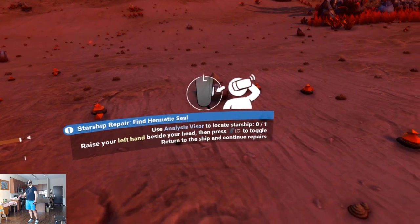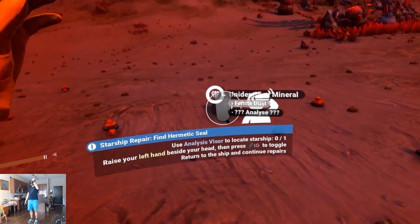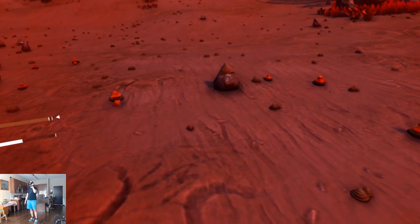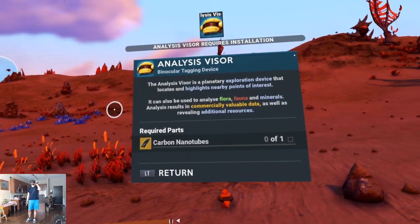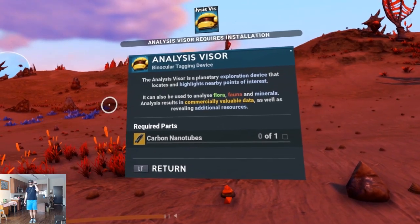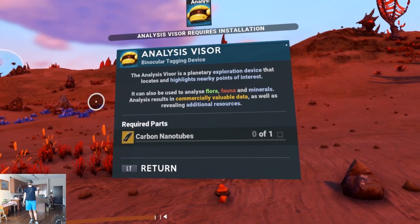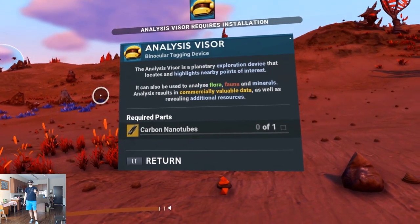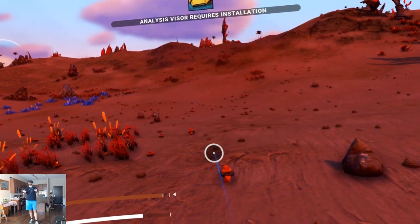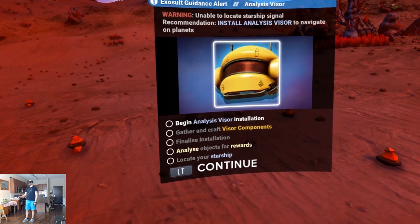Use analysis visor to locate starship — raise your left hand behind your head, press grip to toggle. Return to the ship and continue repairs. It's beside my head, not over my shoulder. It's a planetary exploration device that locates and highlights nearby points of interest — can also be used to analyze flora, fauna, and minerals. Analysis results in commercially valuable data as well as revealing additional resources. For this to work I need carbon nanotubes — lots to do here.